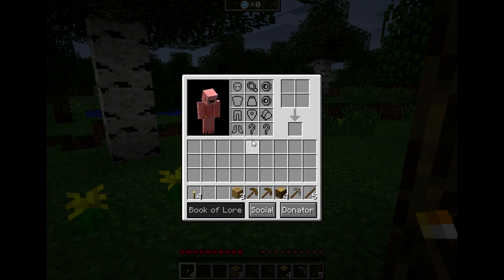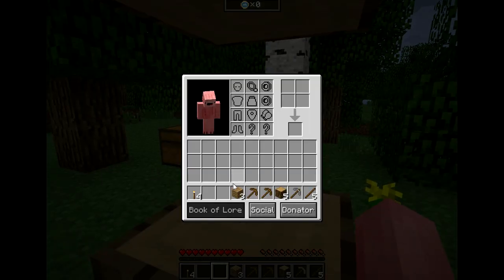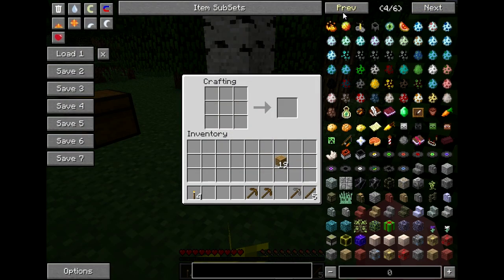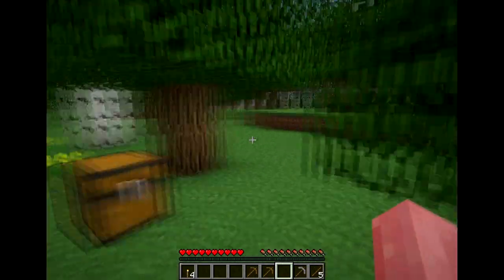Even if you press O, it won't do anything. What you need to do is break yourself a block of wood and make yourself a crafting table, a furnace, or a chest. Place it down and it'll pop up right here. I assume this is because of the new GUIs in the Aether 2 mod. So hopefully that fixes your problem.